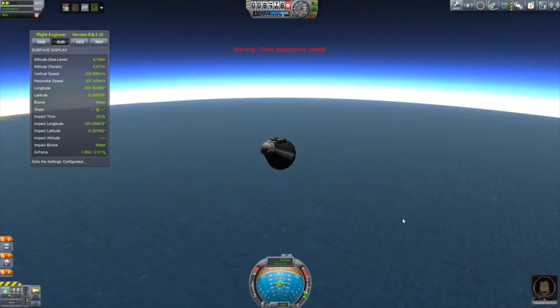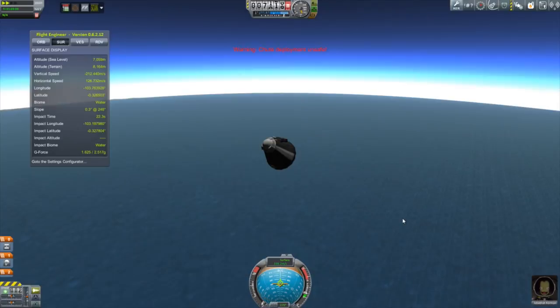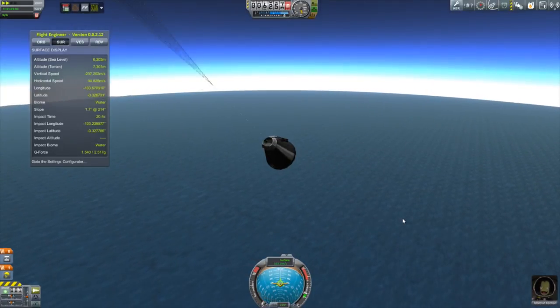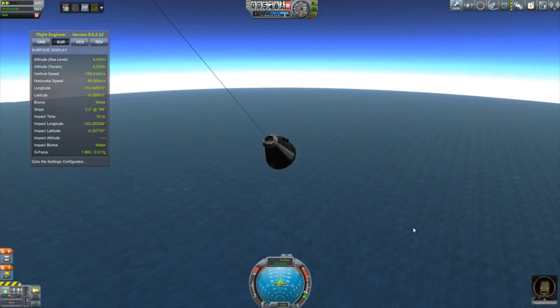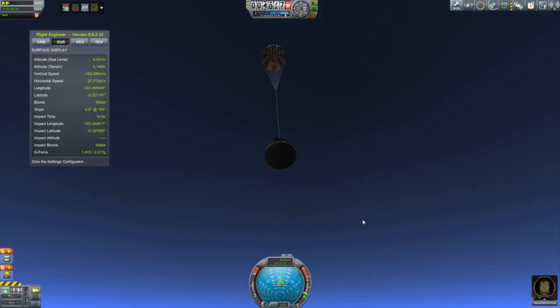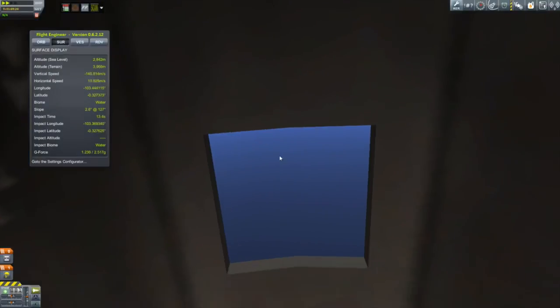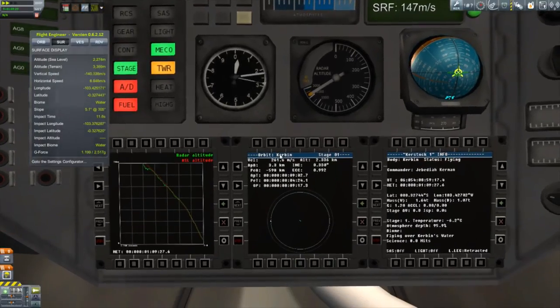Now we're in the final part of our descent. All of this went without a hitch, except for one thing. Although it's not obvious from this shot, I actually am on the wrong side of the continent with the Kerbal Space Center on it. I just wanted to show this to let you know that I did get a little bit lucky on that first landing.